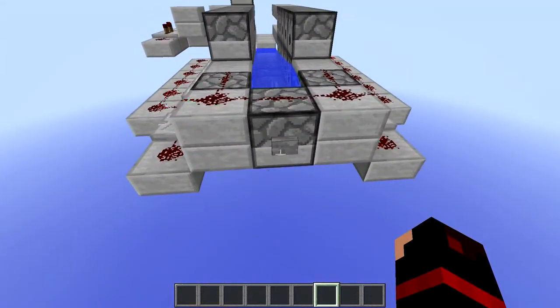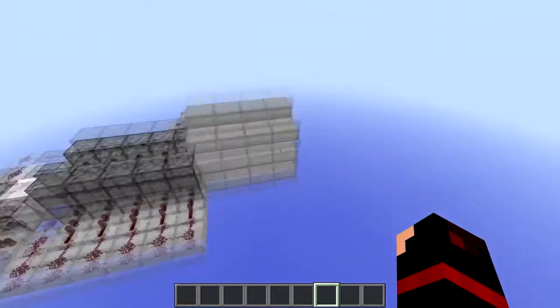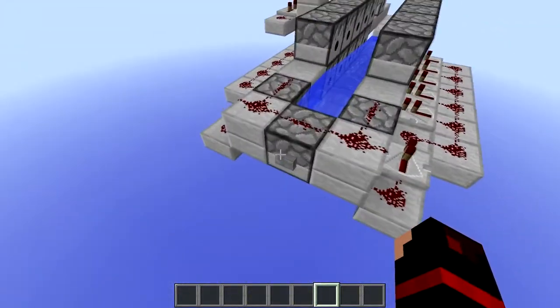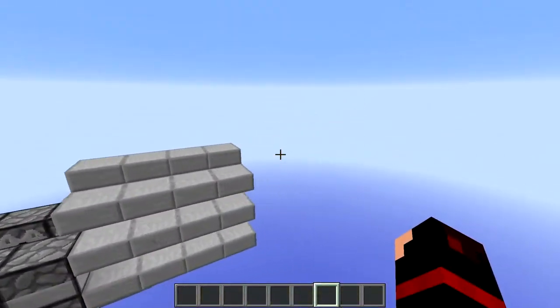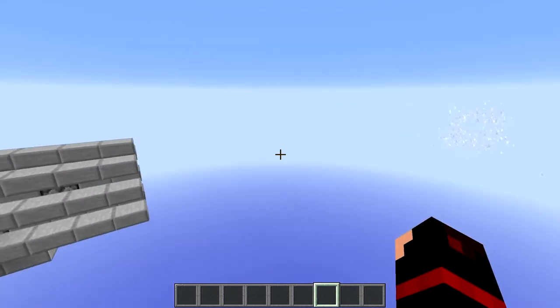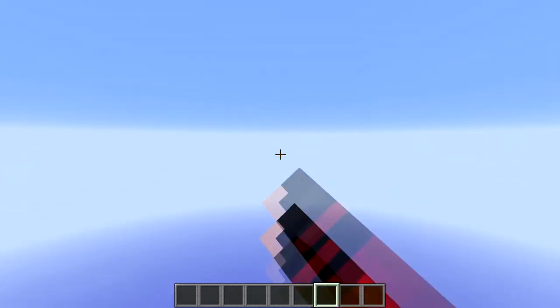So if we press the button here we can see the TNT goes off. As you could see, the TNT after we fired it shot into a giant burst and the bulk of the TNT went really really far forward into one giant bulk.